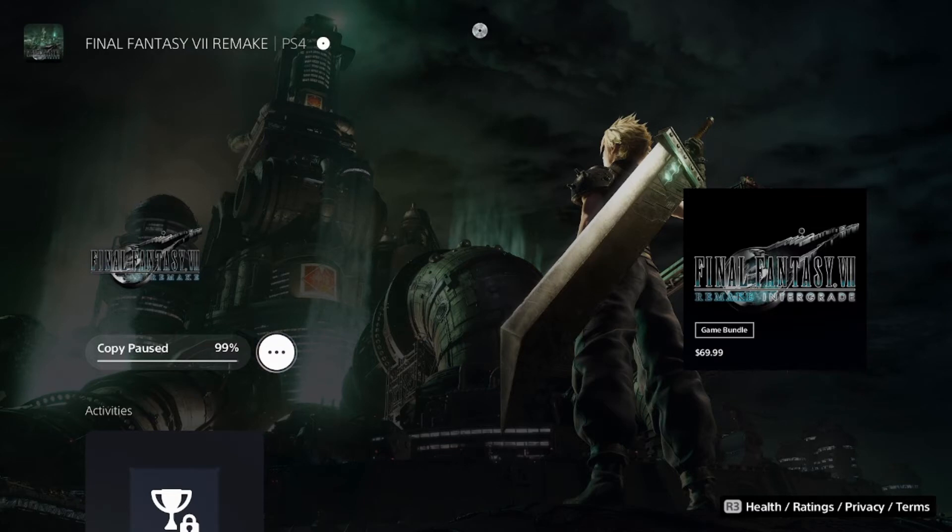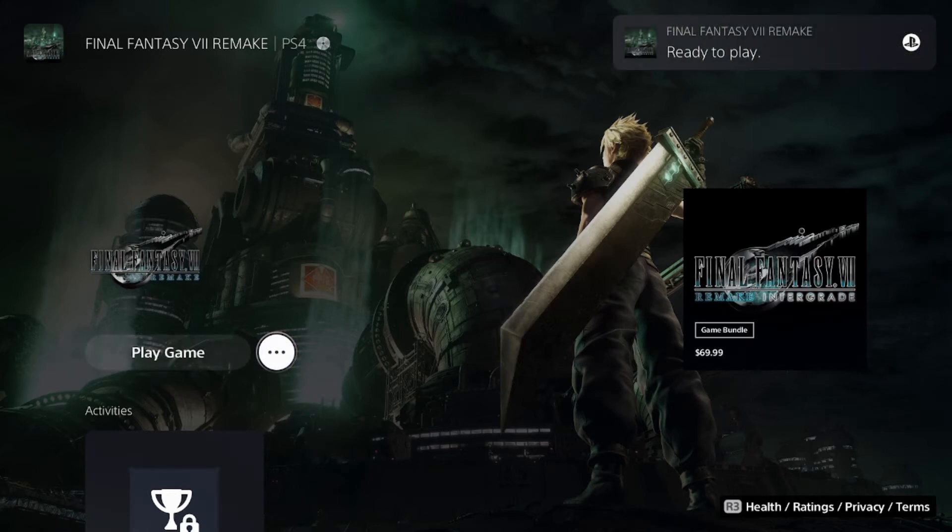Put your disc in, hit delete, and it's going to install the game again but set up in a way that requires the disc to validate it. For those who don't understand the physical version — you still have to install the game, but the disc itself is your authentication key, whereas with the digital version the key is already part of the downloaded file.